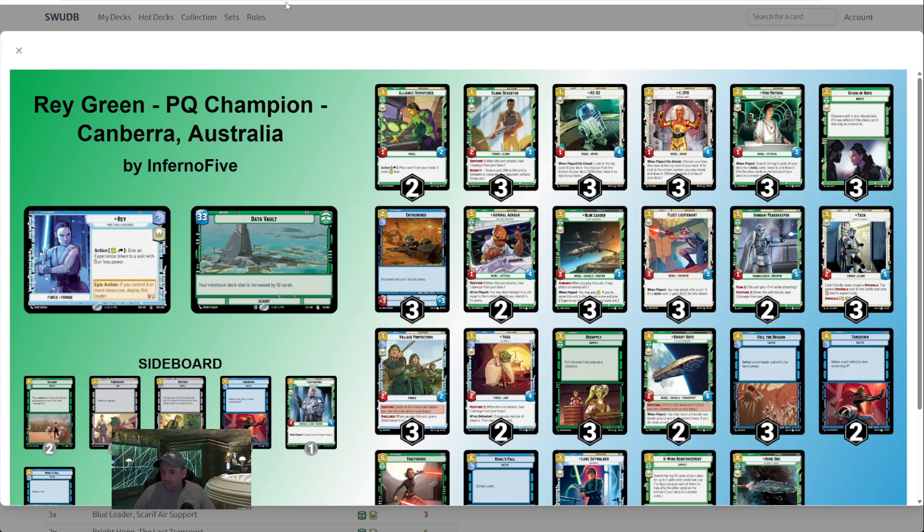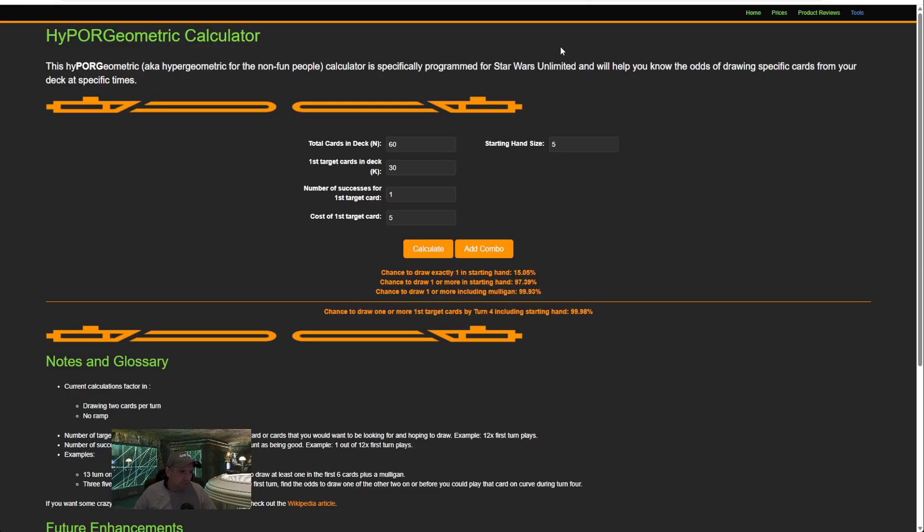I just wanted to share some of the thoughts I had on the mathematics behind this Ray Data Vault deck, and how I use a hypergeometric calculator to make sure I don't dilute the deck too much when making a few little tweaks — which I'll talk about at another time. Thanks for tuning in today, and I'll talk to you later.